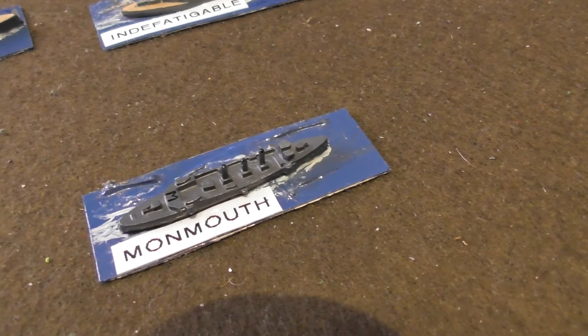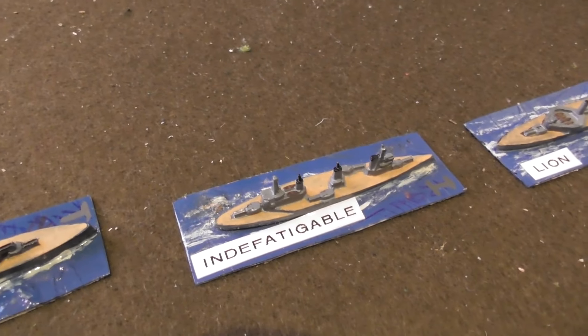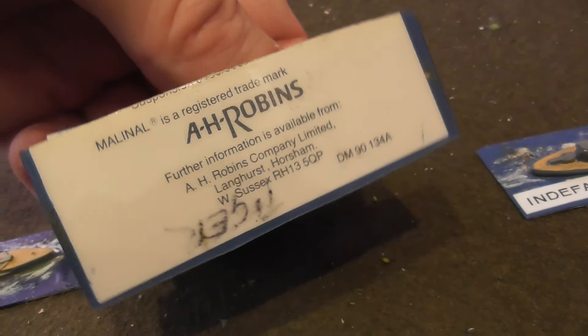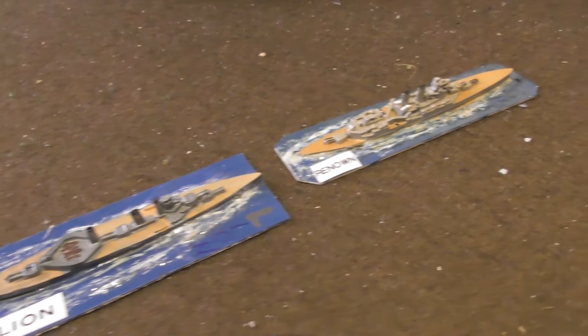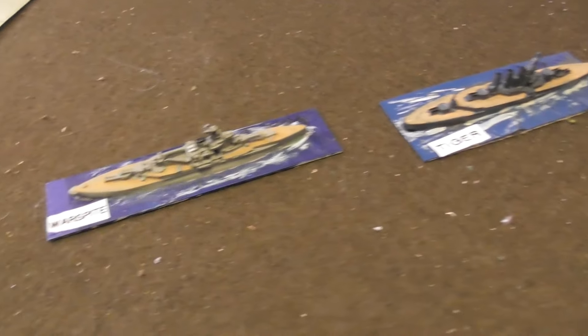These are 1:3000 scale. They're nicely and simply painted up. The bases are literally just old cards and plastic card — nice and simple. You don't need to spend much money on those because you can get them quite quickly and easily. So starting at the rear of the line, we have the Warspite in her World War One incarnation.